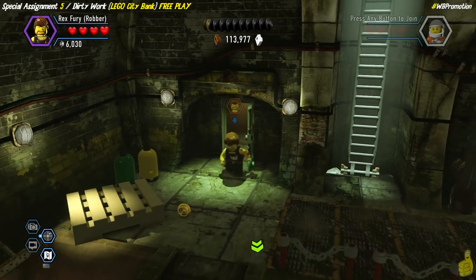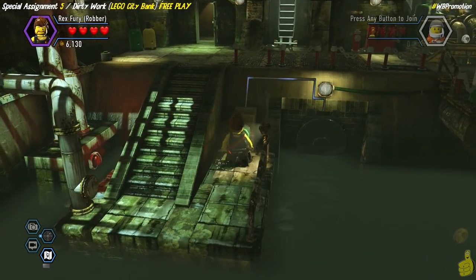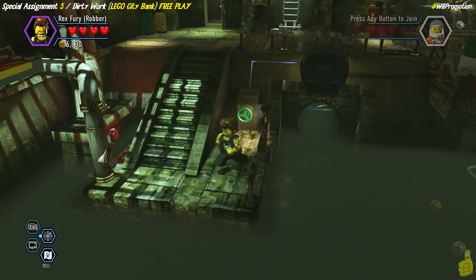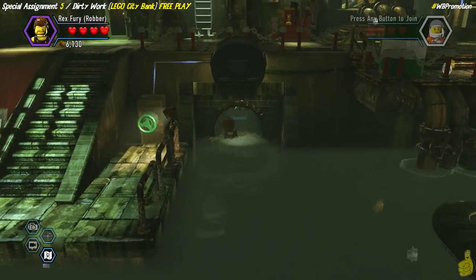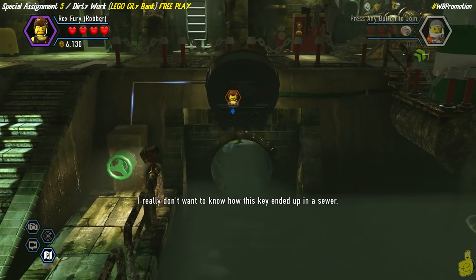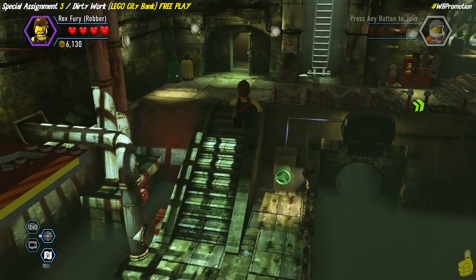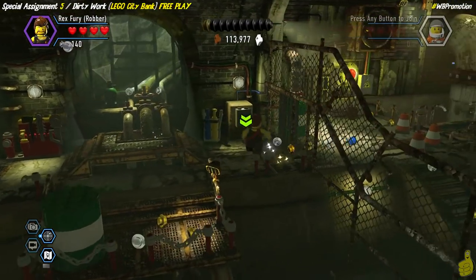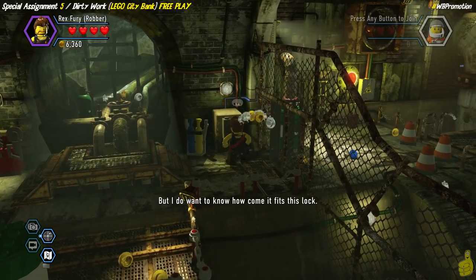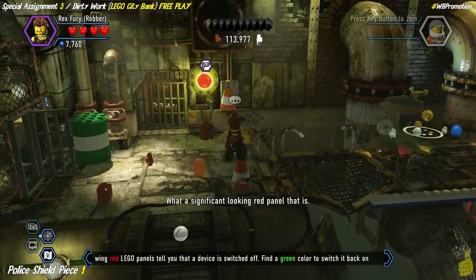We're going to use our crowbar in the back left corner of the area, which reveals the first turnwheel. Put it on and spin to win, which opens up a sewer line here. It's a bit of a funny angle to get in but stick with it, do a little jumping, and once you get in there grab the key and take it up to where the green arrow is bouncing. Spin to win again to open the door.